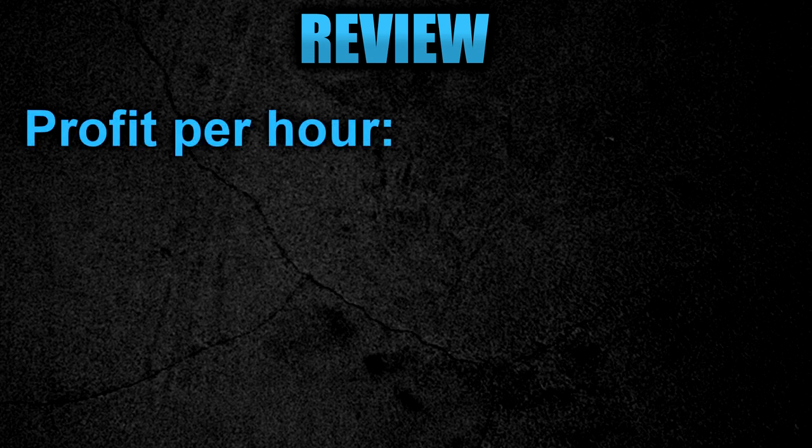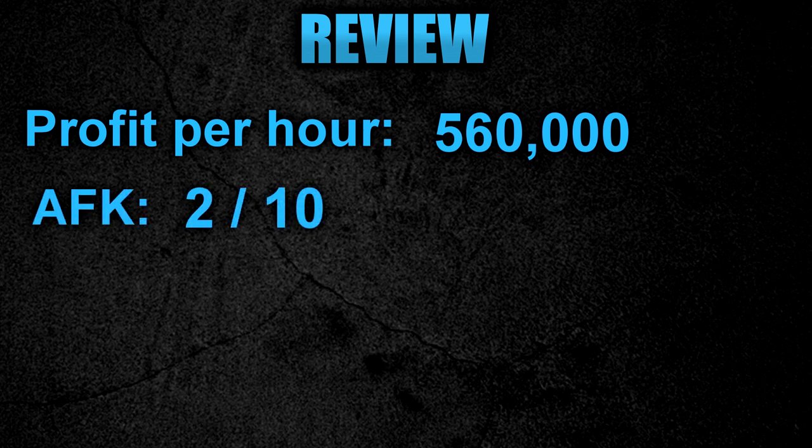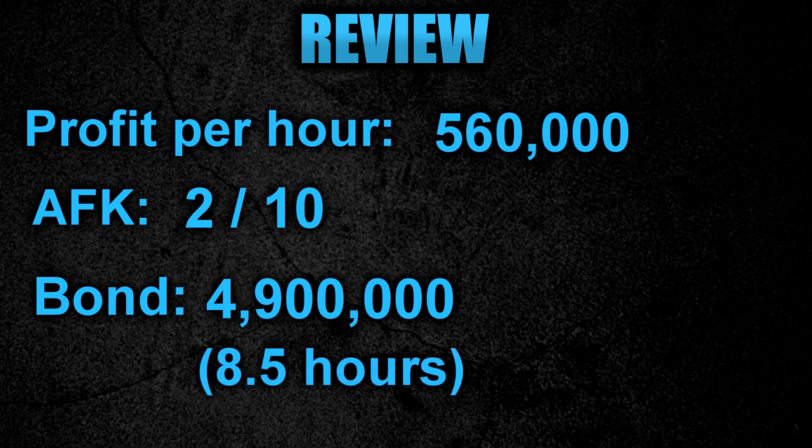For the review: the profit per hour, working on the potential of 10 chests, is around about 560k per hour, which is pretty good considering you don't need that high requirements. For the AFK rating, I'm going to give this a 2 out of 10 — there's definitely a lot of running about, a lot of clicking and watching the screen. The current bond price stands at around about 4.9 mil, so if you were to do this method solely to get a bond it would take around about 8.5 hours. Barrows is very, very fun — it's definitely good to get your foot in the door with bossing and gets you used to PVM content. Overall, I'd highly recommend this moneymaker.